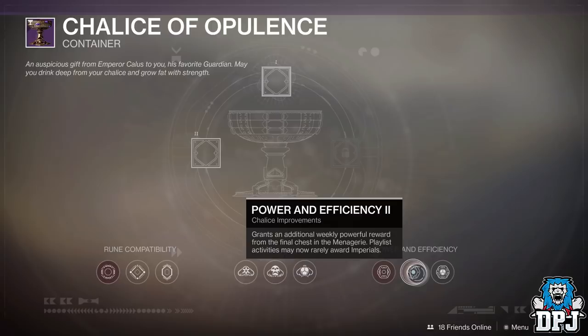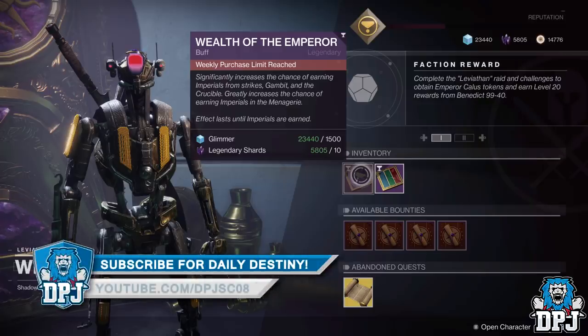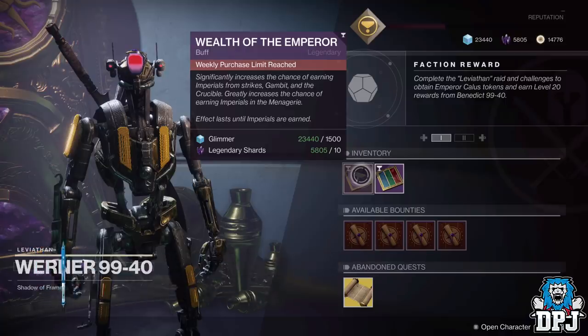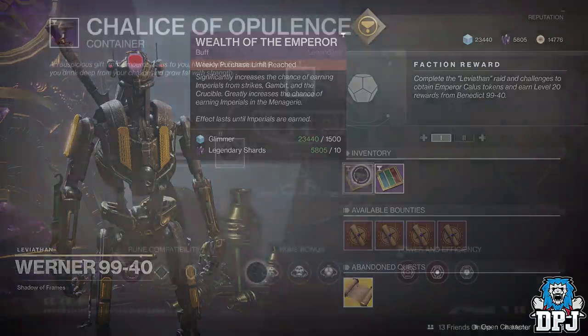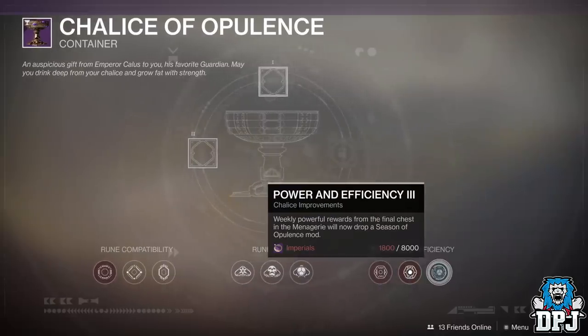Werner on Nessus on that barge also sells three weekly buffs — boons — which when activated significantly increase your chances of earning 500 Imperials from a Crucible game, a Gambit match, or a Strike. You can normally only buy three of these per week, but it seems that with the reset of the barge chests, the boons reset too. So if you purchased three earlier in the week, you should be able to purchase another three, and if you opened those barge chests earlier this week, you should be able to reopen them now.